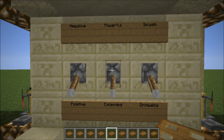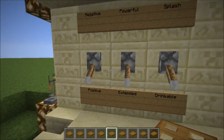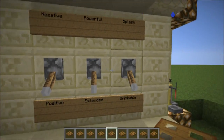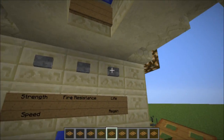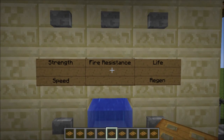The way this works is you select the modifiers for a potion you want, whether you want it to be a positive effect, a powerful or an extended effect, a splash or a drinkable, negative — whatever effects you want for the potion itself are selected first. And then you press the button for the type of potion you wish to receive. Each time you press the button you get all the ingredients required to brew the potion.